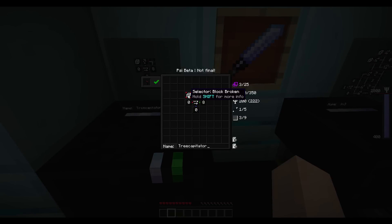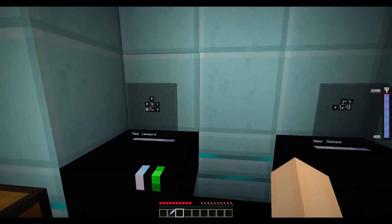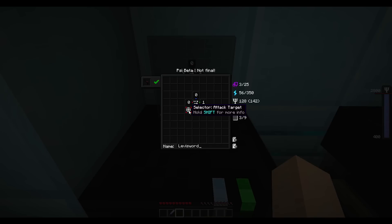Over here, same thing — the decapitator. You get the block broken, breaks 8 up, 3 breaking. For the sword, whenever you attack a mob you can use selector attack target, which gives you the mob you attacked. And then you can do something with it. So this is the levy sword — it is going to make any mob you attack fly up in the air.